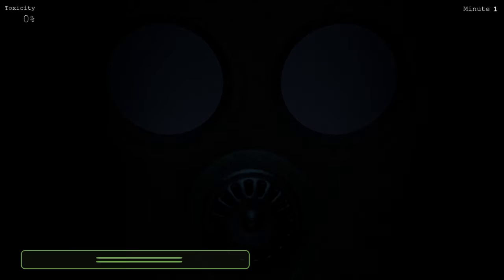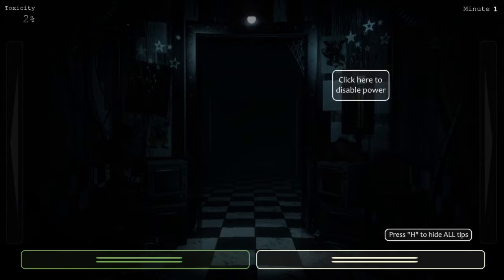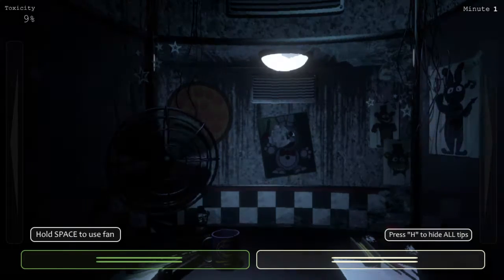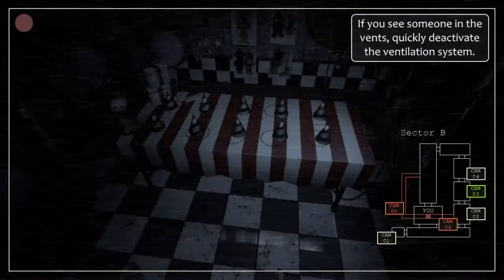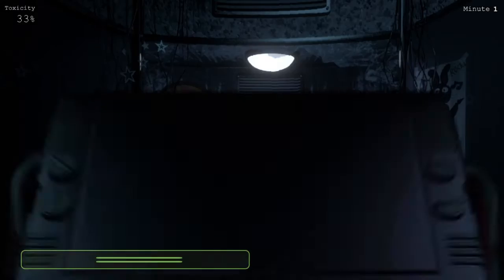If there's no jump scare then... okay there's no jump scare, that's fine. I got all my muscles tightened up — I was literally expecting a jump scare. This is so cool, I don't know what this is but I know it's gonna be cool. Press and hold space to use fan. Oh my god, is that Golden Freddy? Deactivate ventilation — pretty cool.